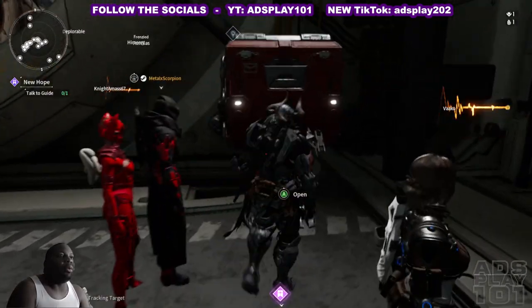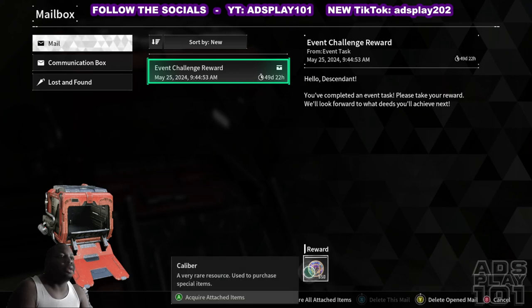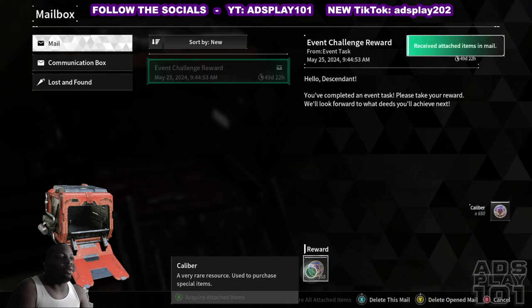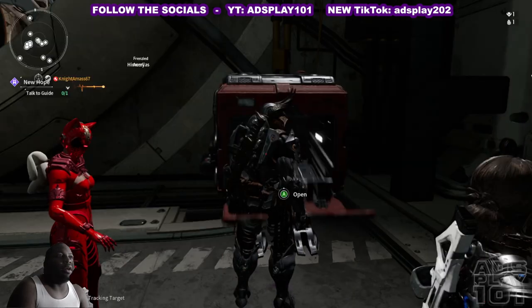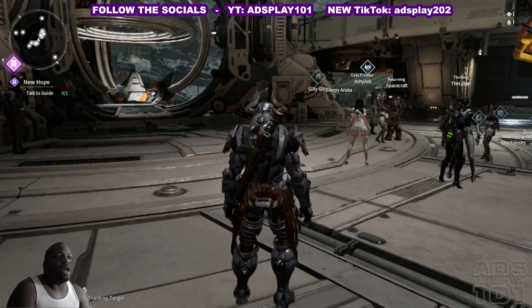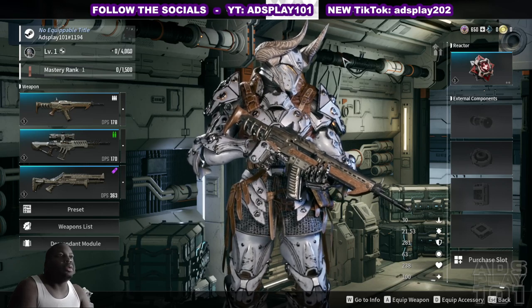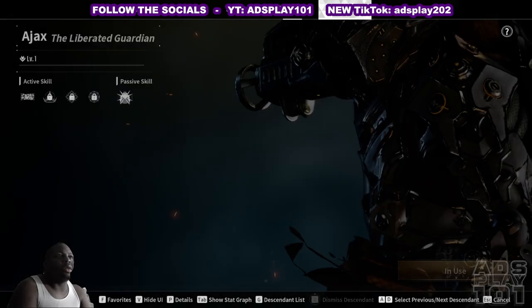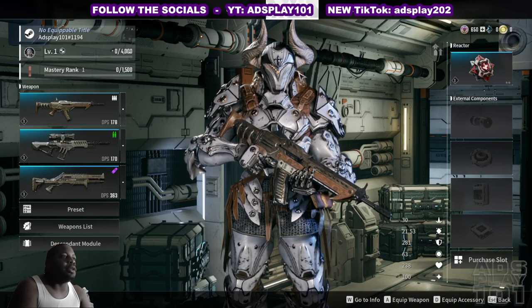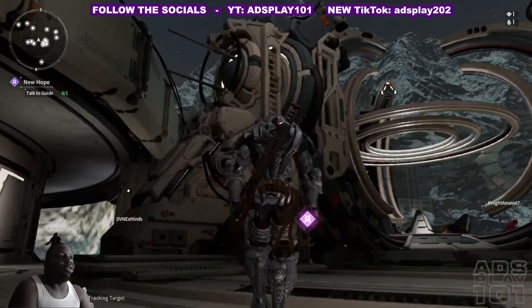I think they gave us some stuff in the mailbox — the mailbox was green last time. Okay, event channel reward — what's this? Alright, it was to purchase special items, communication box, lost and found — right now we can't do anything. This is so choppy. There's gotta be a way to get to the graphics settings. My last couple of experiences with the beta was not this choppy.